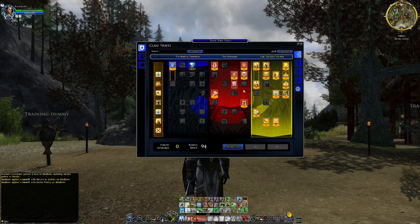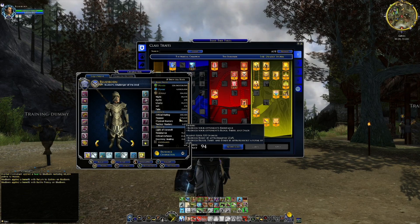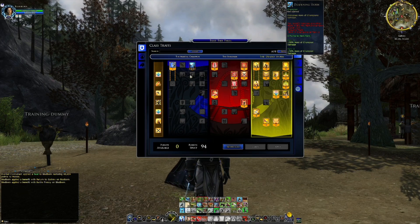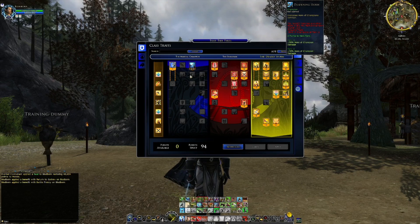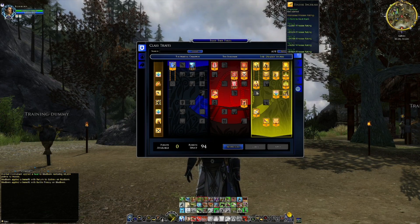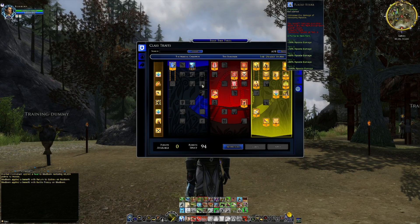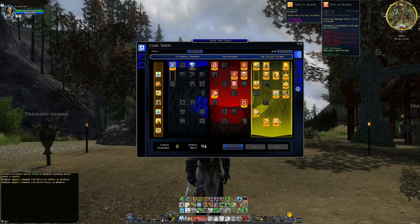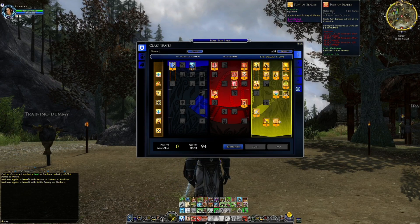One thing to note: I don't have any Finesse traits slotted. Looking at the character panel, we're at 239,665 Finesse, which is 27.6% — getting close to that 30% mark. From my experience in Tier 5s and lots of Tier 2s and 3s, the miss and avoidance rate is not that high, so I don't feel it's necessary to spend five points there when I can get other bonuses. The traits haven't changed a lot for the Champion over the years.